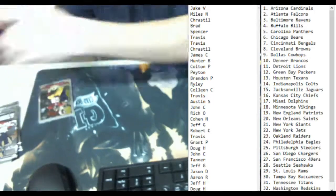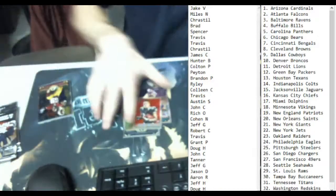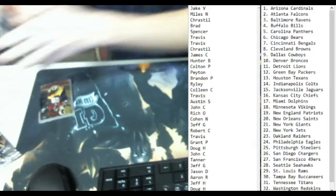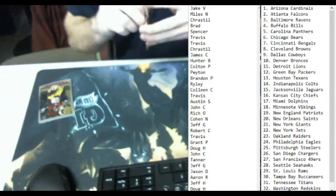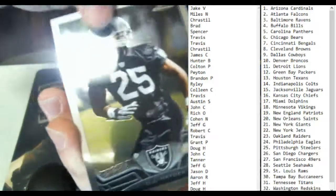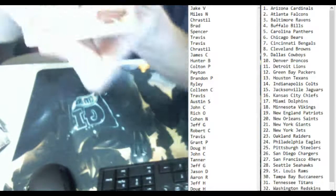We got a couple more packs here before we get to the auto of the box. Thomas Taylor, and then Kenny Stills mini card. Got a Quint Patton refractor. Last pack before we get to our auto pack of the box — we got a DeAndre Hopkins refractor there. Let's get to our auto of the box.